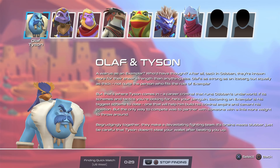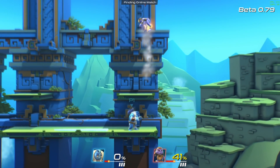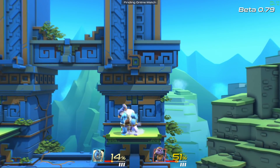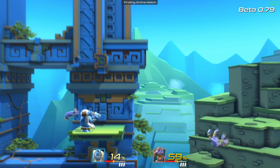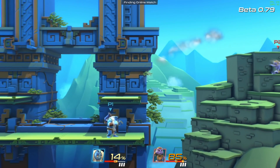My go-to characters were Olaf Tyson and the Hyper Light Drifter. Both have some similarities in terms of Smash characters' movesets in a way, but not entirely direct carbon copies. For example, Olaf Tyson can freeze characters with a side special but he can also charge up a special punch similar to Donkey Kong's.